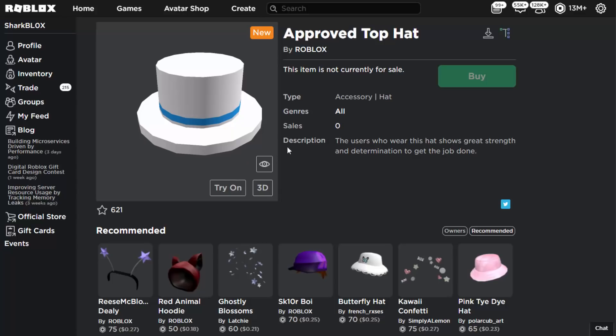The description says: 'The users who wear this hat show great strength and determination to get the job done.' So Roblox is employing people to do physical chores or something? Do you get this for cleaning up the Roblox HQ? Just kidding — but we're going to go over to Twitter and try to find out how you get these for free on your account.